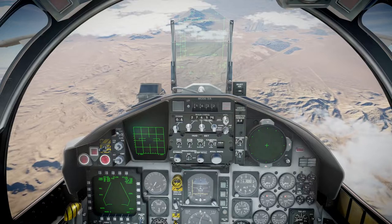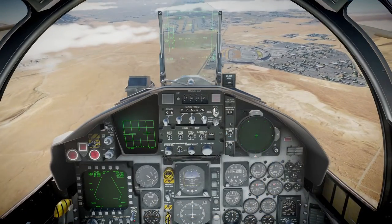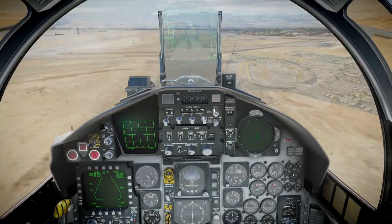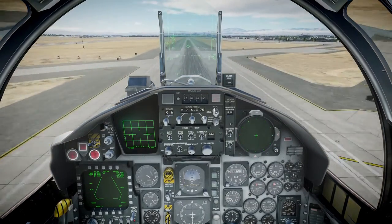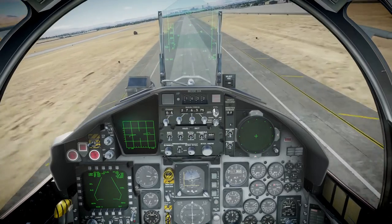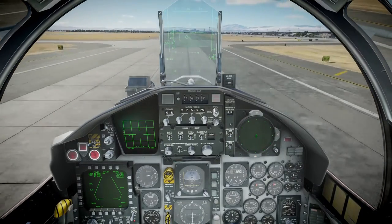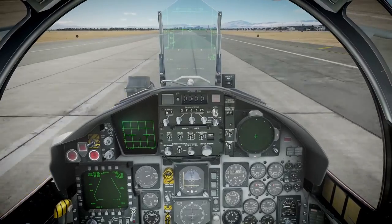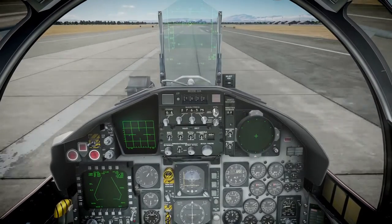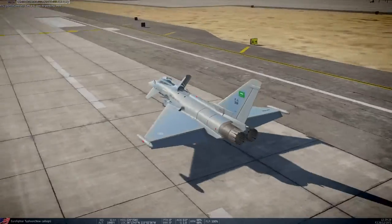Got the air brakes out. It doesn't really have a lurch when you deploy them — that's something I would expect. Gear down. Okay, that tape is the wrong way around — I'm going way faster than I thought. We are down. So that was the Eurofighter Typhoon.